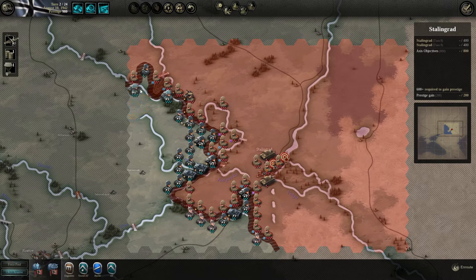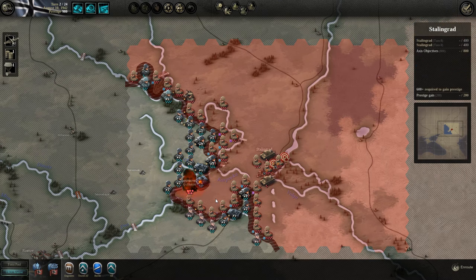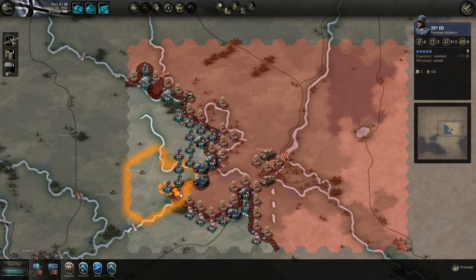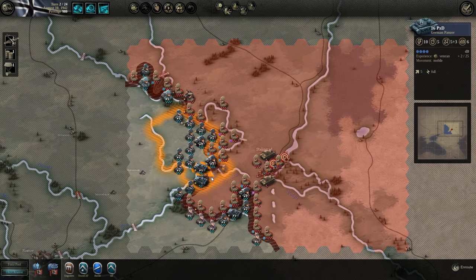We'll try to break through here. Getting the supply source is nice because it forces them to withdraw, though it's not imperative. We'll cross with our tanks and attack whatever we can. There's no target we can hit but we can still cross. Going here offers a huge threat to the Russians and they'll respond by moving some units back, so hopefully the Romanians can still push through.